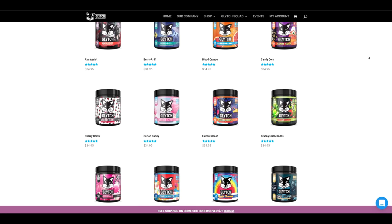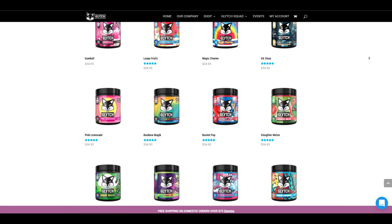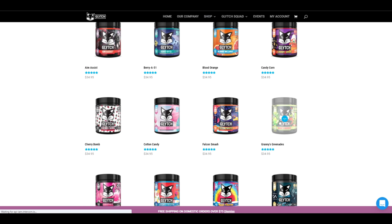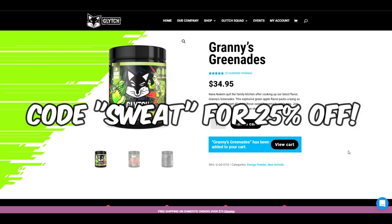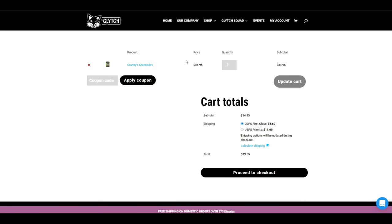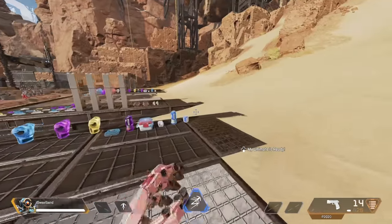Before the video continues, I want to give a quick shout out to today's sponsor, Glitch Energy. I've been sponsored by Glitch for multiple months now and they are definitely my favorite energy brand — my go-to before working out, playing games, whatever. Head over to glitchenergy.com, grab yourself something, use code SWEAT for 25% off. I highly recommend trying the Granny Grenades, my favorite flavor by far. Cop yourself something — 25% off with code SWEAT.